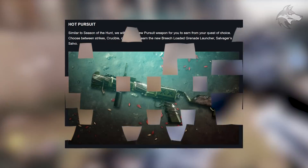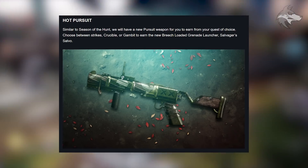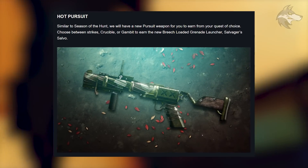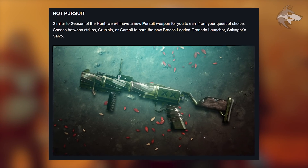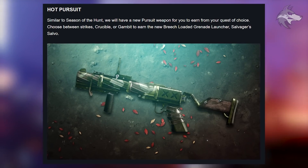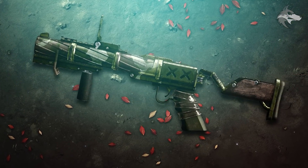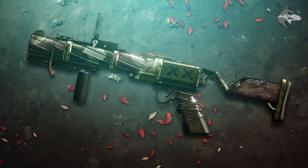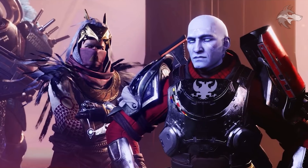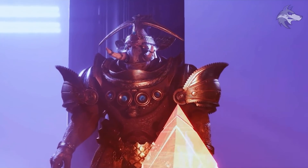Similar to Season of the Hunt, there will be a new pursuit weapon to earn from your quest of choice. Choose between Strikes, Crucible, or Gambit to earn the new breach-loaded grenade launcher, the Salvager's Salvo. As Bungie outlined previously, projectiles will now detonate on impact with the character even if you're holding the trigger. We can see the model for the weapon, and there will be additional skins to pursue via season-specific quests.